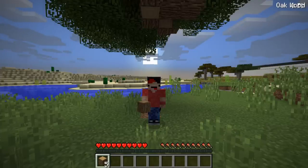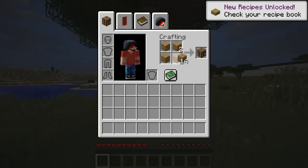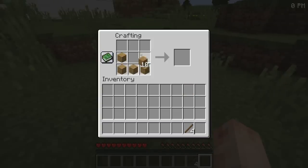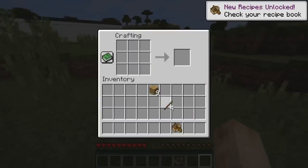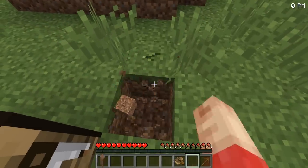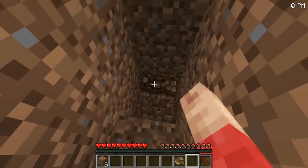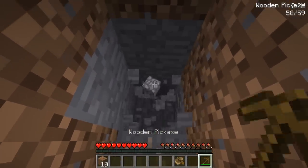So you guys are gonna get the gist of today's video. We are going into the ocean and pretty much exploring it, hoping to find the sea monster. If we find the sea monster, that would be pretty epic — that's kind of the whole point of this video. We're looking for a sea monster, and we're playing on a cursed seed that literally contains one.